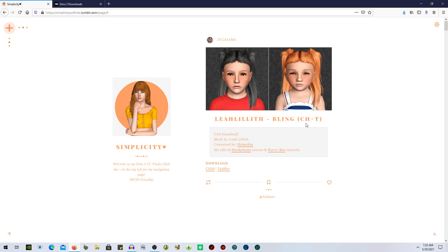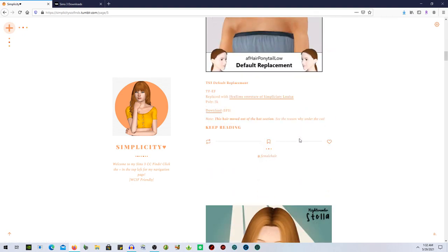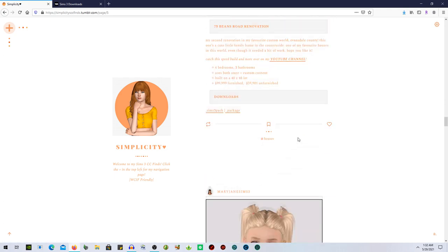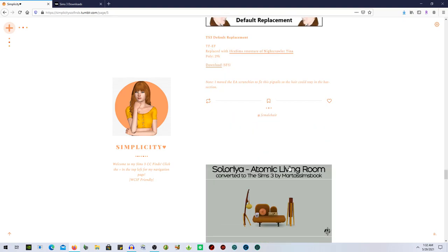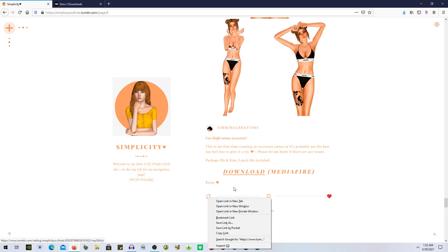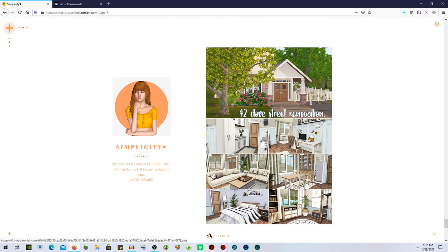I feel like I might have this hair converted already — maybe not. This is adorable. Little poses — I really need to get some new poses as well. Obviously I didn't run into many objects, but I didn't specifically look for them. Maybe next video I'll just look for objects and that's it, because I get way too excited when I see clothes. There's a tattoo — I feel like I saw this but scrolled past it. Reblogging it — we need some new tattoos.